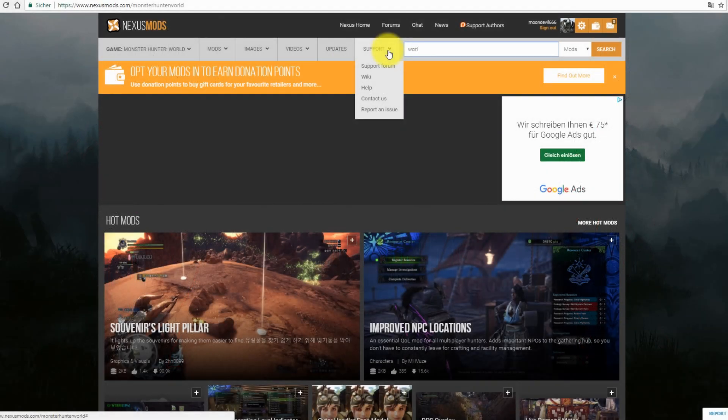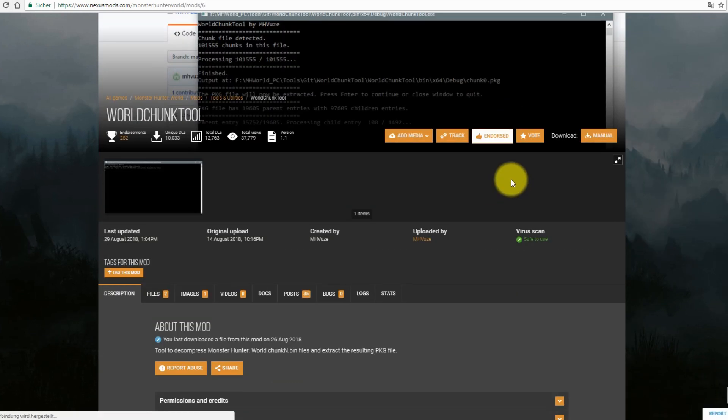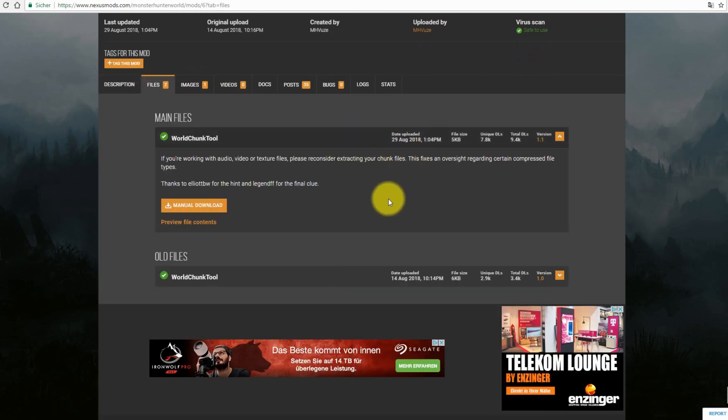First of all we have to download the WorldChamp tool from nexusmods.com. I'll put a direct link in the description, or just search on nexusmods.com for WorldChamp tool.